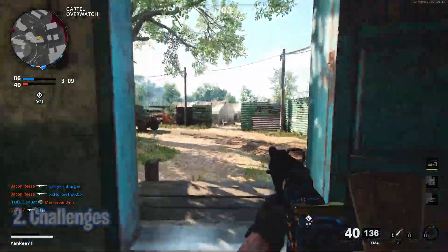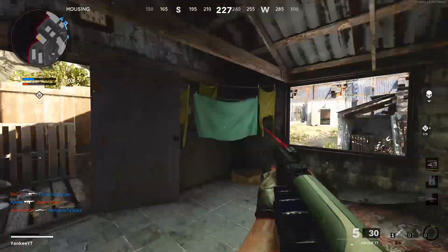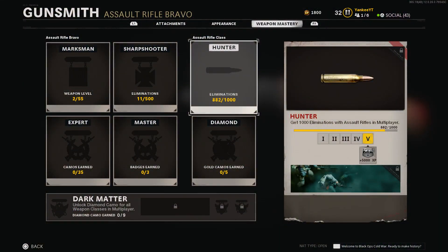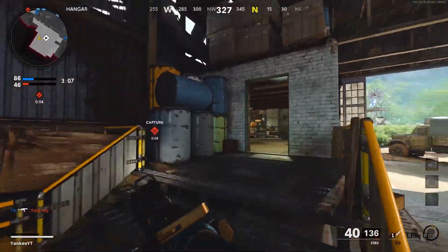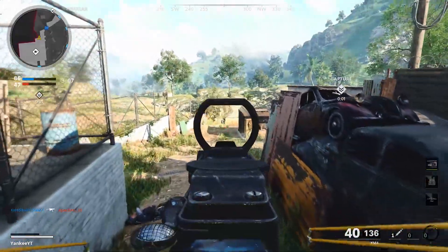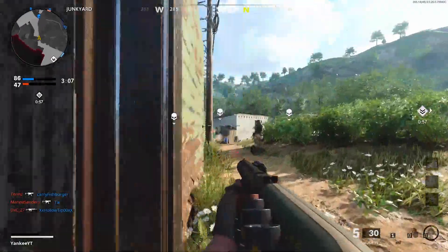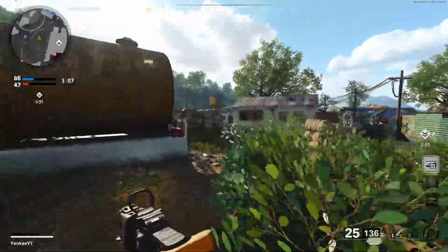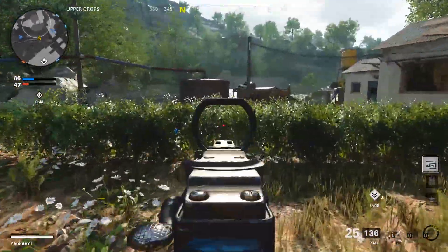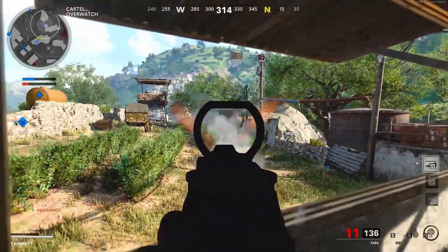Moving on to tip number two: challenges. There are a lot of brand new challenges in Black Ops Cold War, similar to what we saw in Black Ops 4 and Black Ops 3, including weapon challenges and dark ops challenges on the side. Each weapon also has its own challenges that give additional XP beyond what you get from camo challenges. If you combine these challenges with double XP at the same time, you will get a massive amount of XP per game.